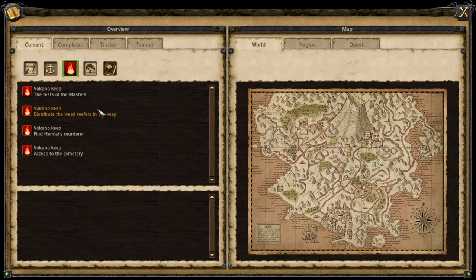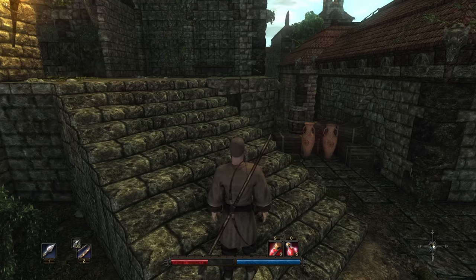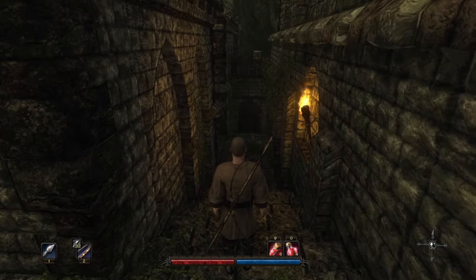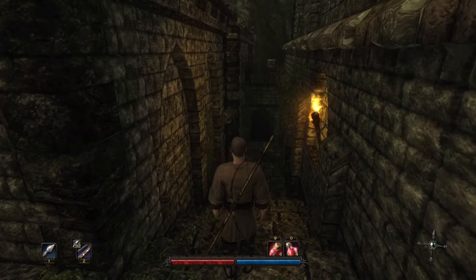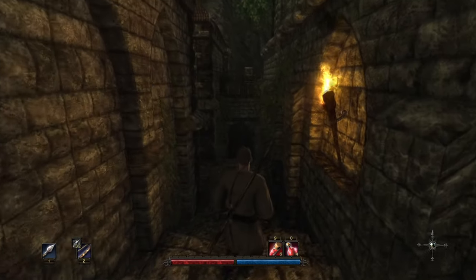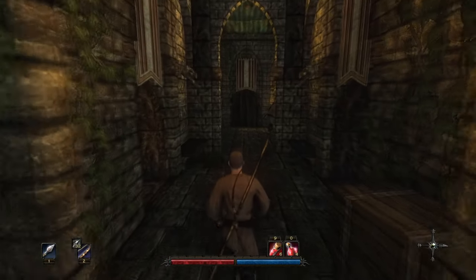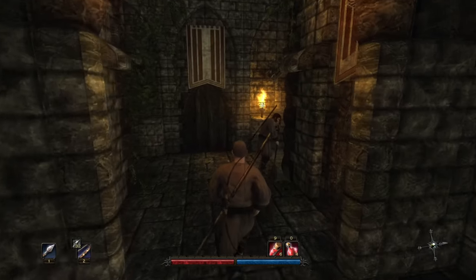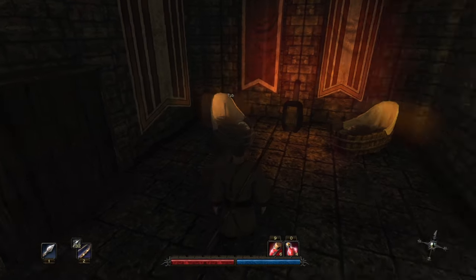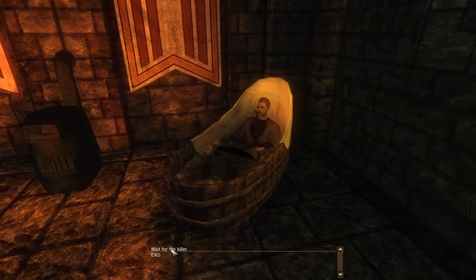This is still all part of the quest Find Hemler's Murderer. After we dealt with all the weed, we're just going to want to head on over to the bathhouse — the door near Casper. Head on down here, go to the left, make sure you're at full health before you do this. Go ahead and open up this door and we're just going to go into a tub and wait for the killer.